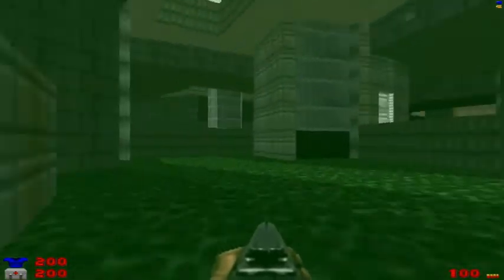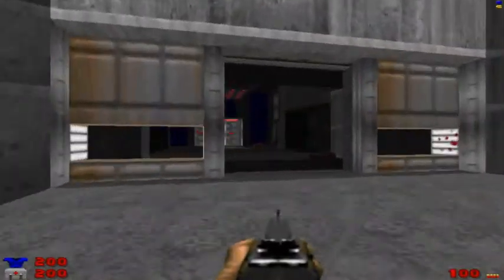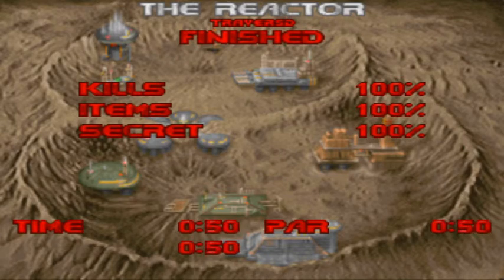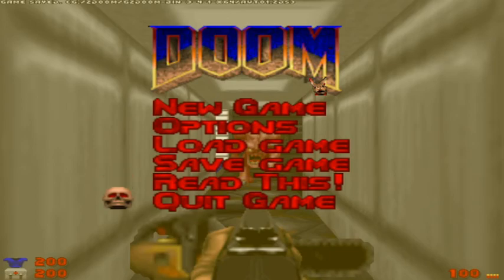We're going to call it good. Take these stairs up, and my radiation shielding suit is wearing out just in time. The Reactor by Traverse is finished. You can see the similarity between this and the original E4M2 map, Perfect Hatred — it's a lot easier than Perfect Hatred, thankfully. It does a pretty good job of mixing the tech-based theme with the Perfect Hatred layout, and it looks believable for a tech-based map. I like it. We'll move on to Computer Lab, which we will cover next time. Thank you for watching — please like and subscribe. Take care, everybody.